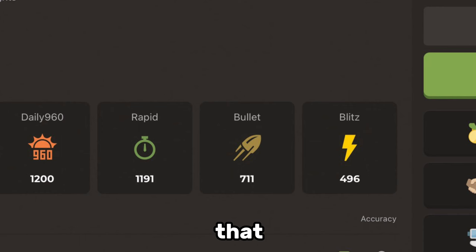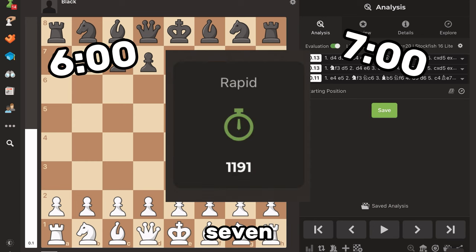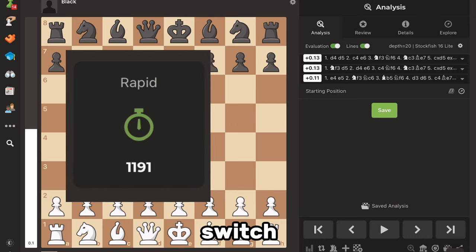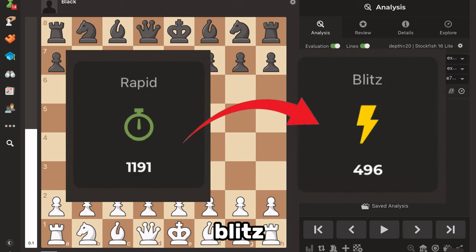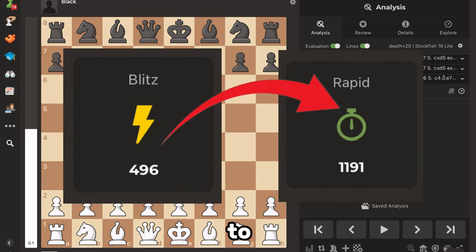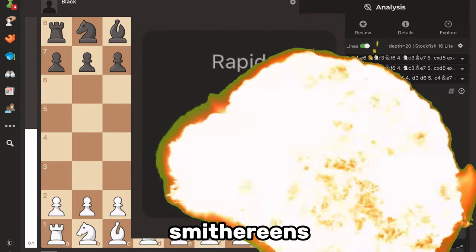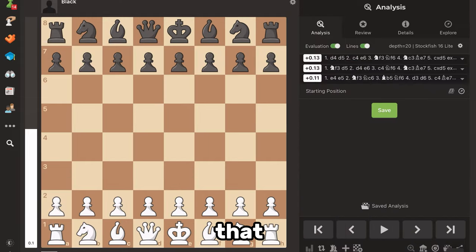The actual game mode that you're playing in could be the reason why you're plateauing. If you're playing Rapid and constantly end games with 6, 7, or 8 minutes left, you should probably switch to a quicker time interval like Blitz. On the contrary, if you're playing Blitz and constantly losing on time, then probably switch to Rapid. It might be disappointing at first to see your ELO drop, but once you switch to a game mode that is right for you, I guarantee you will gain much more ELO than before.